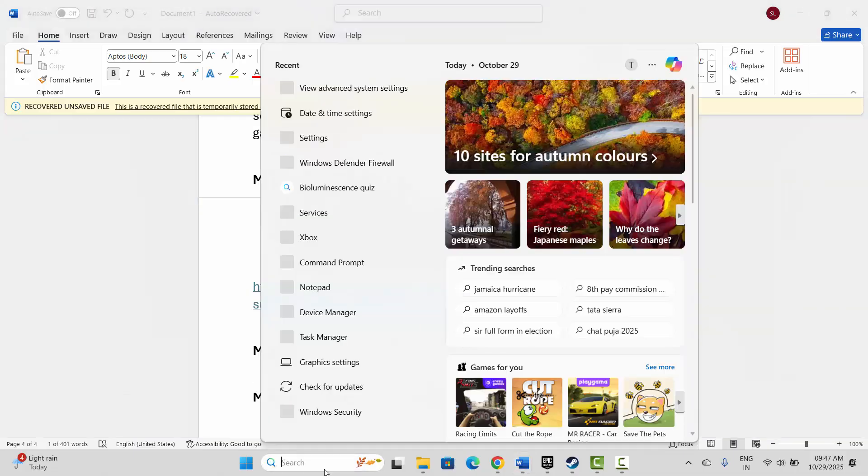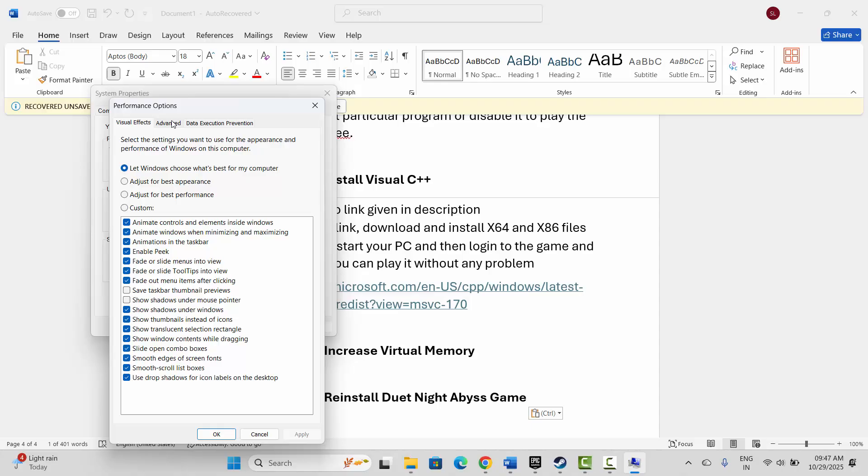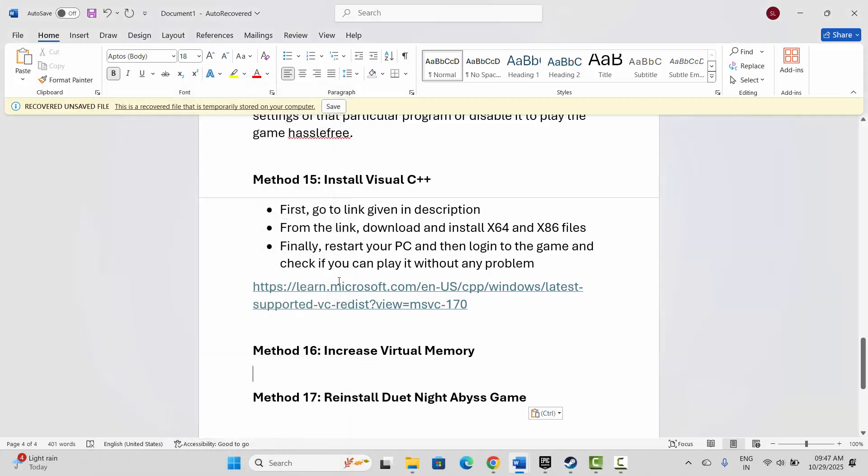Next is to increase virtual memory settings. Go to Windows Search for 'View advanced system settings', click on Settings, click on Advanced, then Change. Select the drive where your game is installed and click on Custom size. In the initial size type 12288, and in the maximum size type 24576. Click Set, then click OK. Launch the game and see if this resolves the problem.